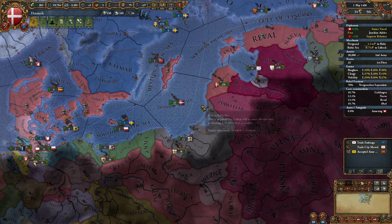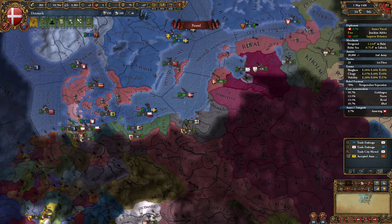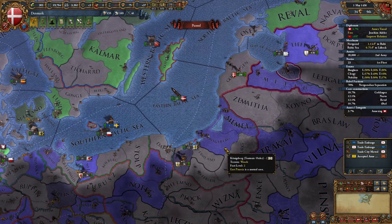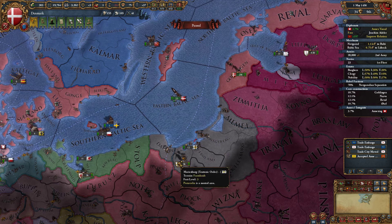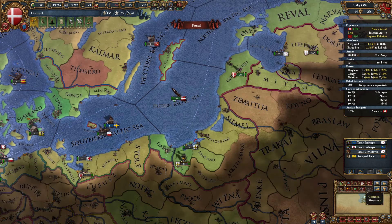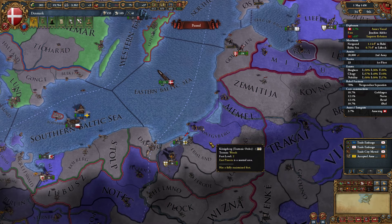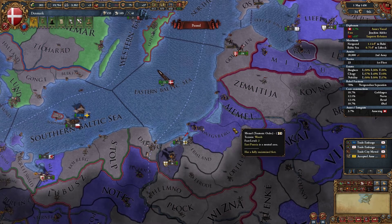We're going to go ahead and move the fleet into prime attacking position. I think it's worth it. Yeah, I think we're going to do this. Let's march — obviously there's a lot of forts that we have to go through to get to Danzig. We're going to march through Marienburg, Konigsberg, and Memel.